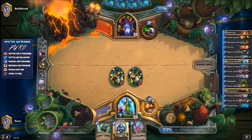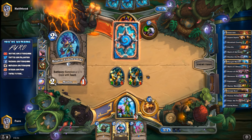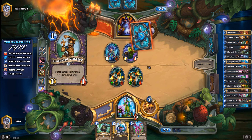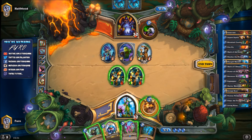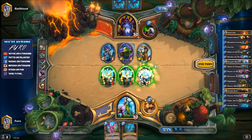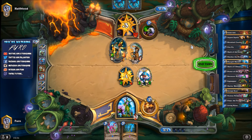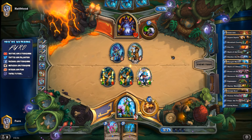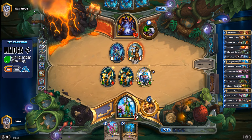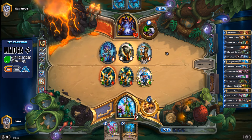Keeping our units alive. Our opponent isn't dropping anything that can kill these guys besides Mortal Coil. He goes for Bilefin Tidehunter and Possessed Villager. We drop the Warrior and use Mark of the Lotus, take down his taunt, and the rest goes for face. If we push a lot of face damage he can't use Life Tap later, and without Life Tap he has no card advantage — it's just topdeck mode for the Warlock.